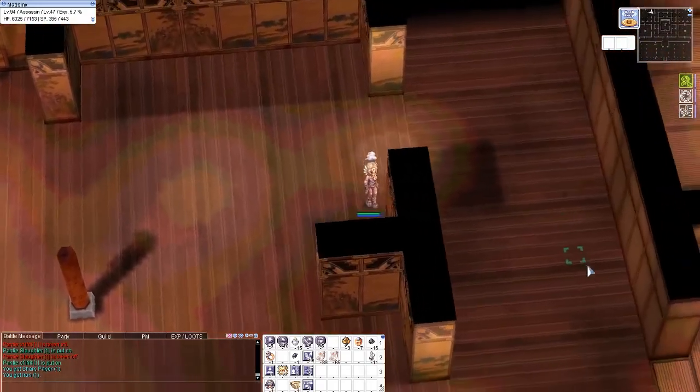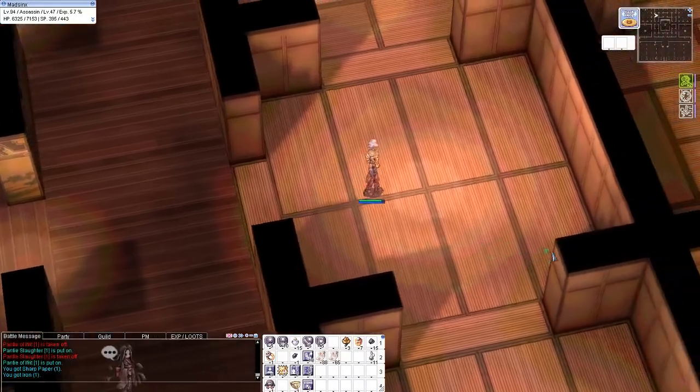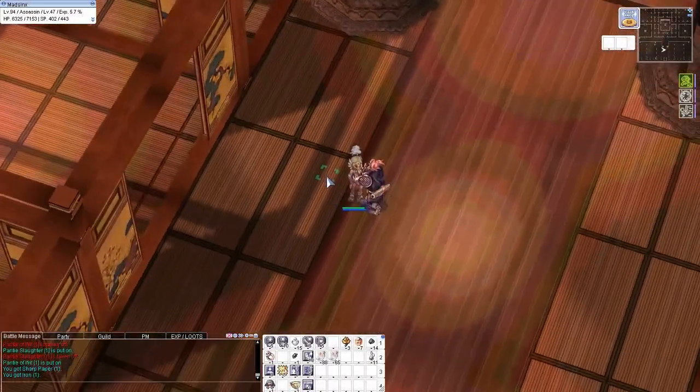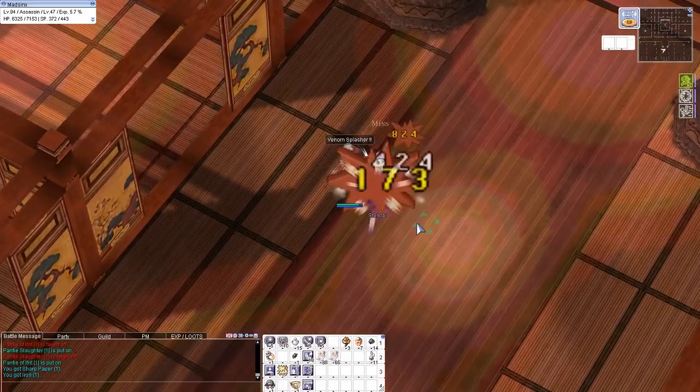If it's just for single target, use Venom Splashers. With Katar, it has higher damage when using skills. If it's a Jor, the damage is lower.